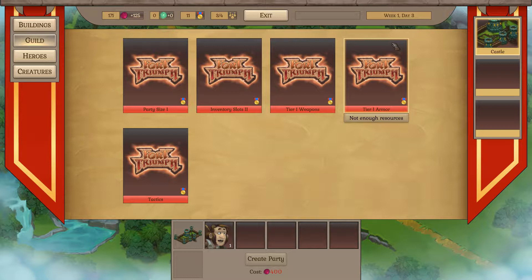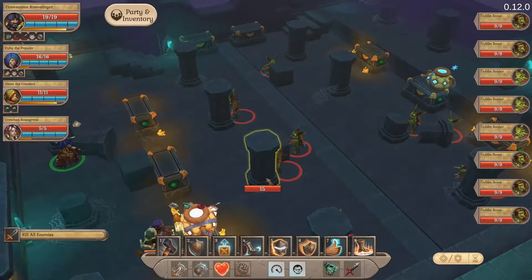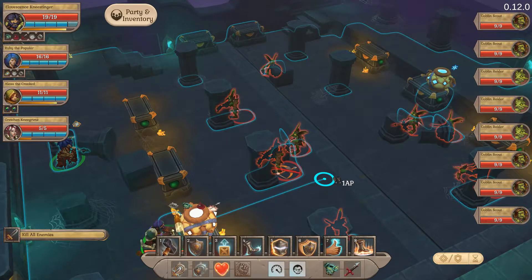Now you essentially have three resource pools in the game: Bitcoin, Magic, and Renown. The guild stuff is completely available on Renown, and Renown is only won by fighting battles. You have to do well in battles, and the quality of your victory will affect the amount of Renown you get, though you presumably get a certain base amount for any victory. There are of course a variety of other tweaks and changes that you need to check the full release notes to see.